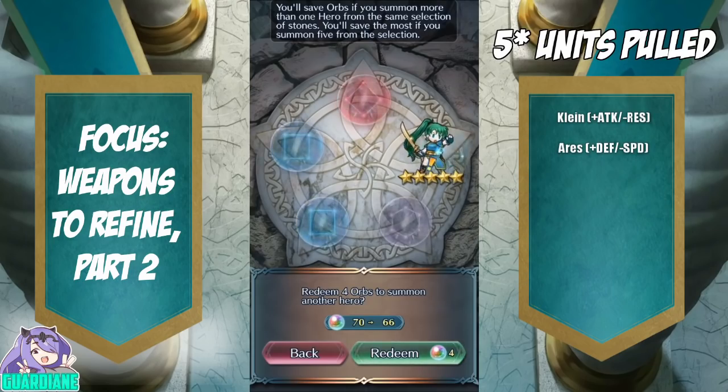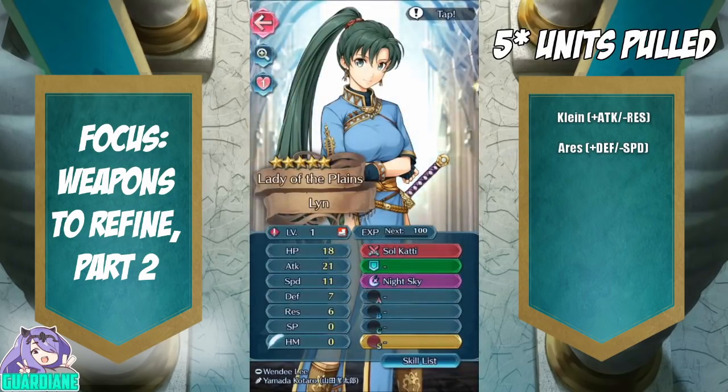Alright, so now we're going to go ahead and just check her IVs. And even if she has terrible IVs, it doesn't matter — I'll be happy. Looks like she is minus attack, plus res. That is horrible, but that is fine. I'm just happy that I've got Lin.